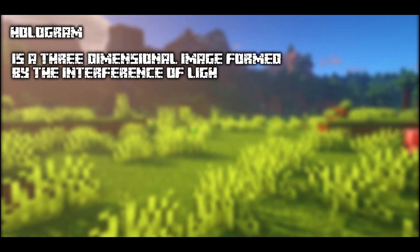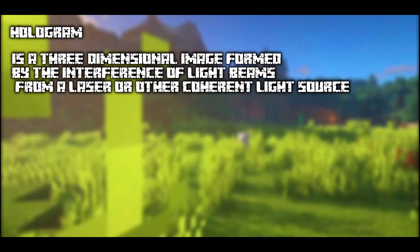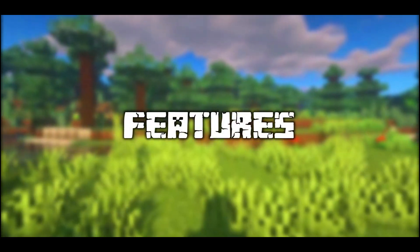A hologram is a three-dimensional image formed by the interference of light beams from a laser or other coherent light source. Now that we have tackled the word hologram, let's move on to the features of this update.